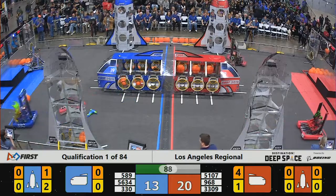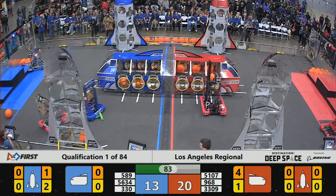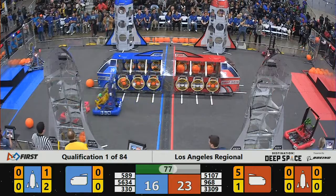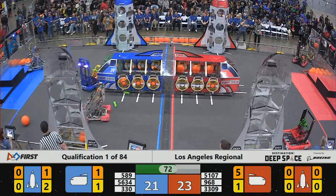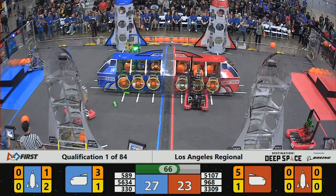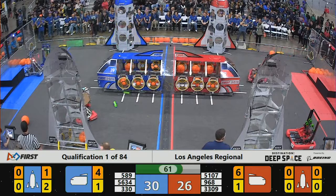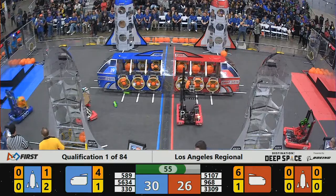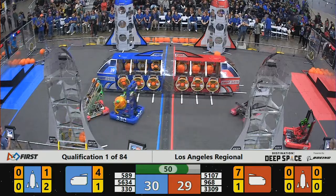Ninety seconds to go now in match number one. Already had a little bumper damage from one of the robots. For the scoring — the real-time scoring is pretty accurate, but that's not the final score. Right now Red Alliance has the lead 23 to 16. Scoring takes place by playing the orange balls, known as cargo, into the spaceships or into the rockets — the spaceships being in the center of the field. Each cargo is worth three points. The other way to score is to place hatch panels — those circular yellow and clear discs. When you place those on the rocket or the cargo ship, those are worth two points.